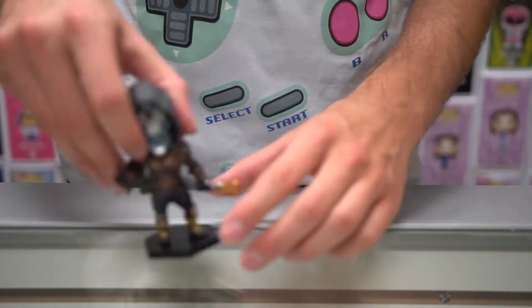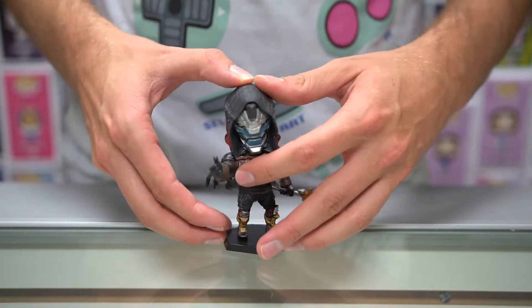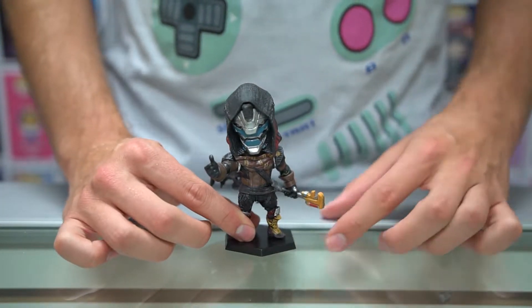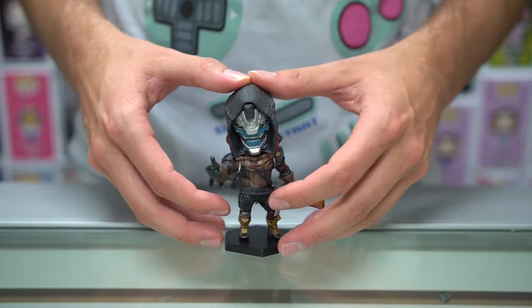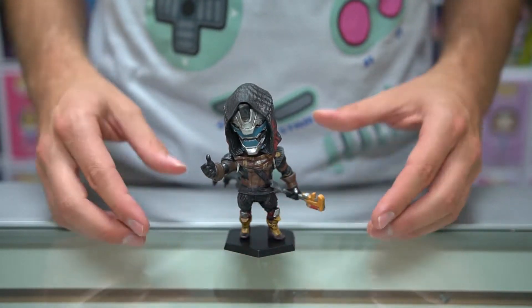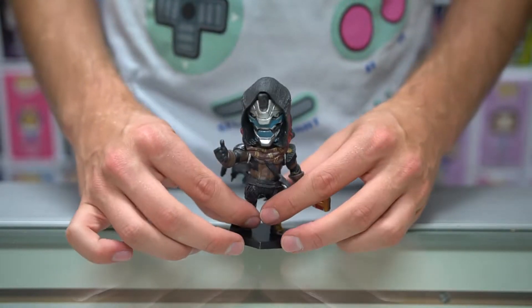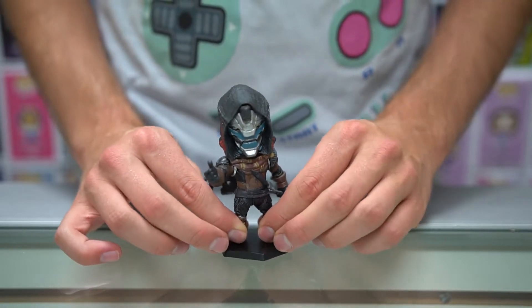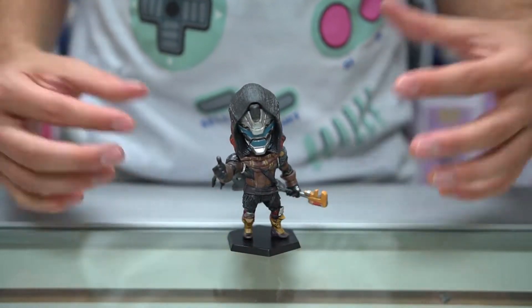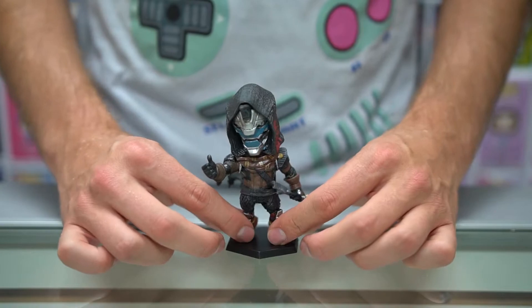First, I want to show off the pre-order bonuses. So, first and foremost, if you did pre-order the game early, you got to go over to a store and pick up this character. Now, of course, it comes with a stand. It's about four inches tall, and this is Cayde-6. Now, if you've been watching the trailers for the upcoming game, you'll know that this character seems to play an important role. I didn't get to pick it up at midnight like many of you probably did, but if you did go to a midnight launch and you picked up this character, that's cool. We do have a couple left.